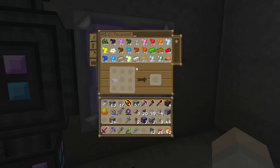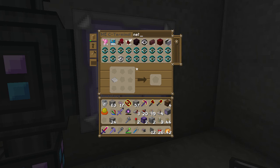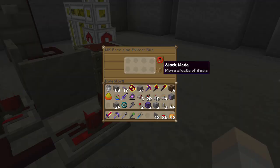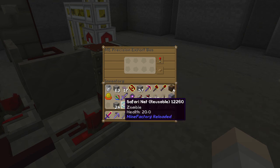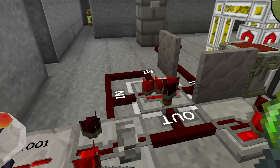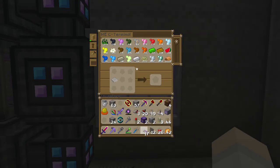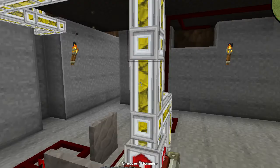So if we get a precision export bus and get a net, we'll put this to stack only and not bother with crafting it either — active with a signal. So if we put the safari net in there and just trigger this over so it doesn't start now. Let's connect that up with some ME cable — I actually have some on me. So this should now, after we press both the button...